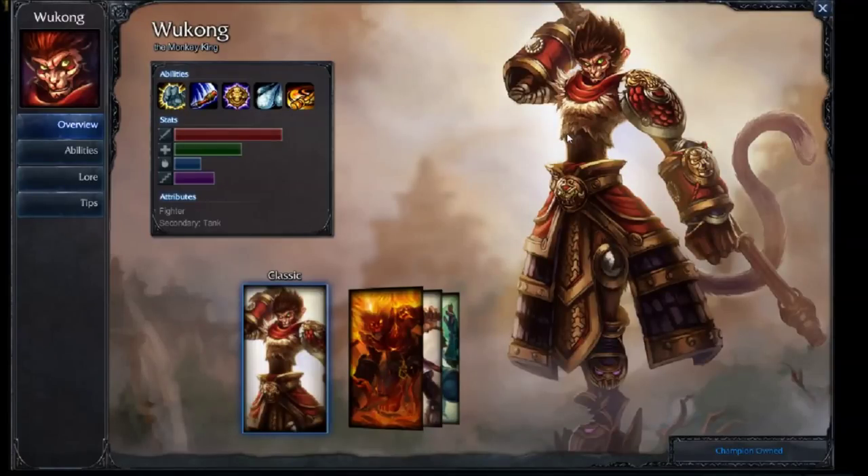Hello everybody, this is Reaper here with Triangle Gaming, and today we're going to be doing a League of Legends top lane guide for Wukong the Monkey King, the Kung Fu Monkey. Today we're going to be going over his abilities, masteries, runes, and an item build for him, and at the end of the video I'm going to show you some gameplay so you can see his abilities in action.